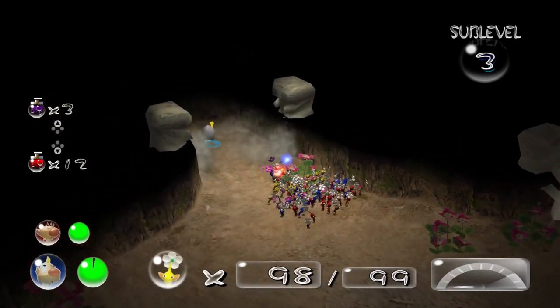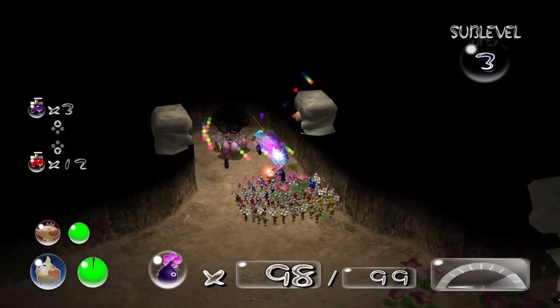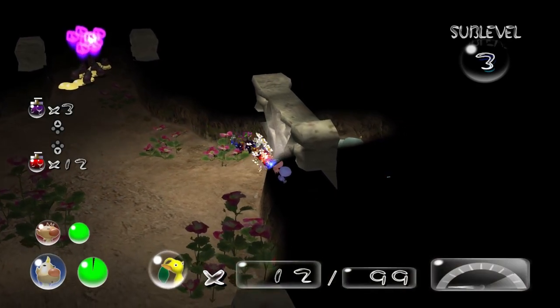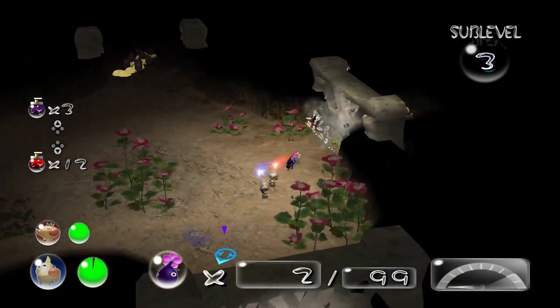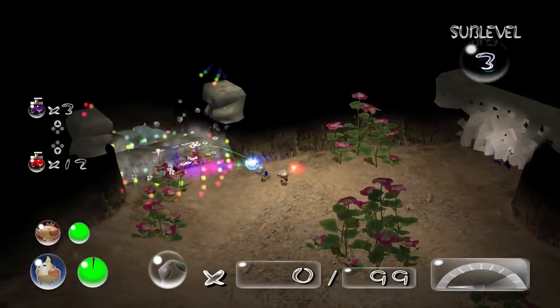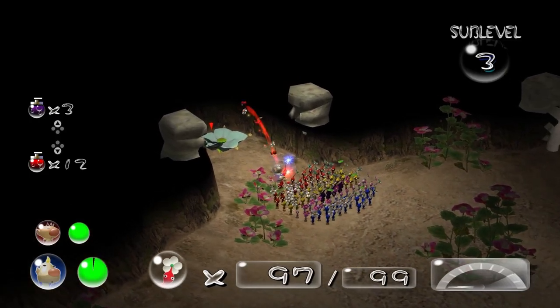Let's pull it off. There's Mittites there — oh my God, nice! Good reason we used some reds here, because we can turn them into whites. Obviously I don't want to use it on any other Pikmin.